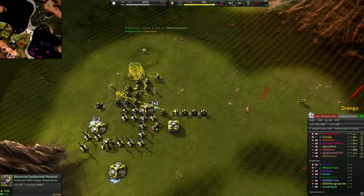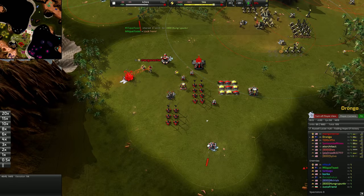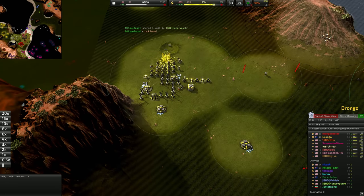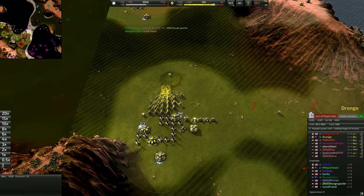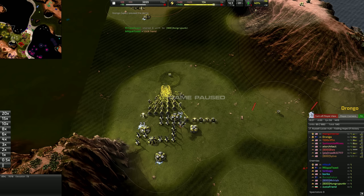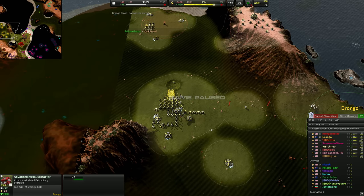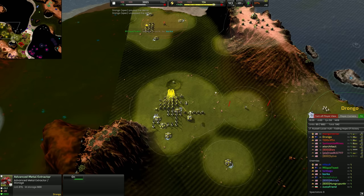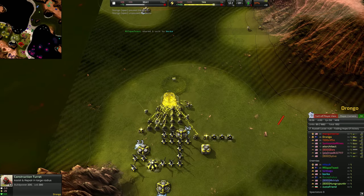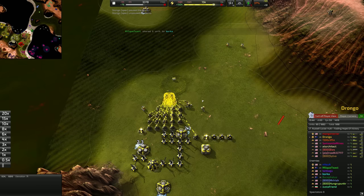Just shy of 10 minutes the advanced geo comes online. We're able to really focus on the APHIS now, and the build power is going to go absolutely crazy. We've got seven advanced metal extractors in right now — compare that to Mango who's only going to have four. We've almost got double the natural metal coming in for free; it's basically like a free APHIS. The reason we make an APHIS is not for energy — we make it for the metal we convert from energy. Those extra three AMexes producing 9.2 each is like an extra 30 metal, essentially a free APHIS.